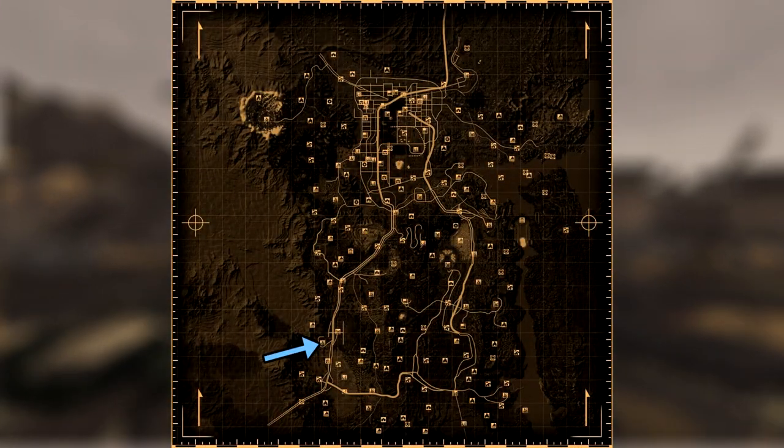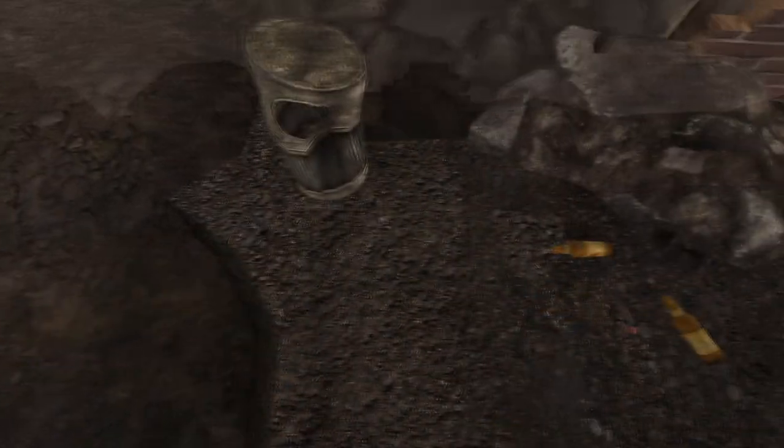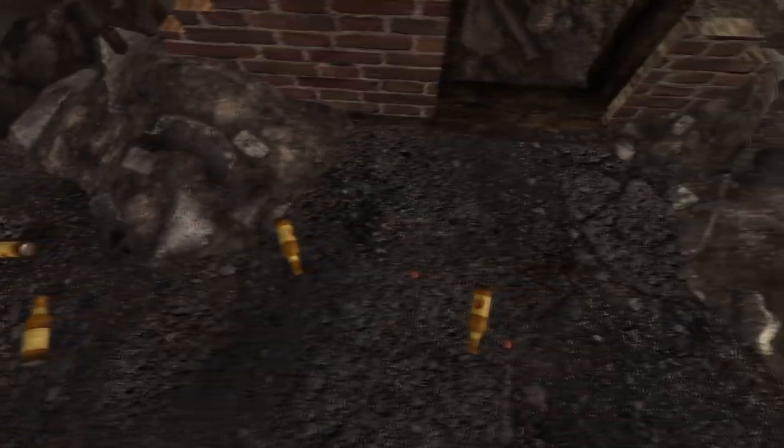Next up is the California Sunset Drive-In. Head to the back of the parking space and into the ruined building. On the floor next to some Sunset Sarsaparilla bottles will be the cap.